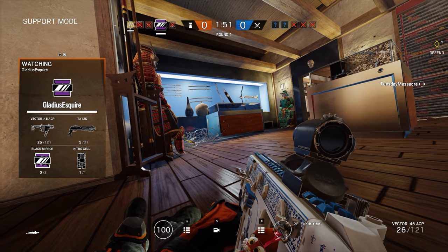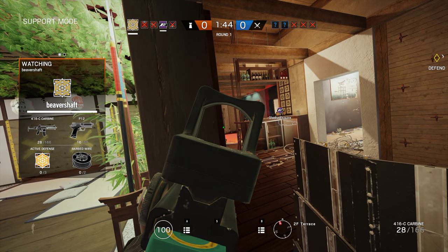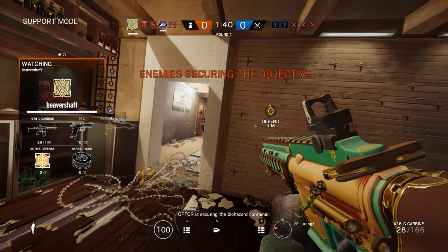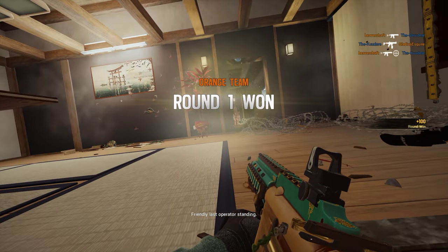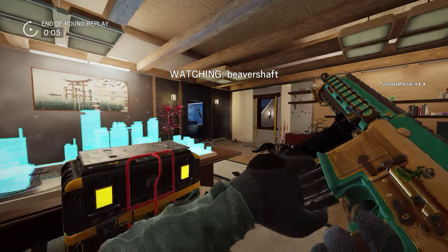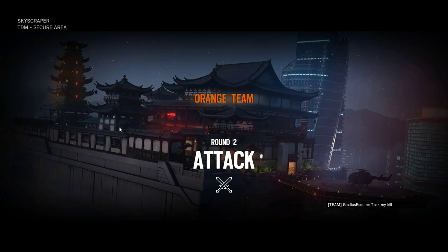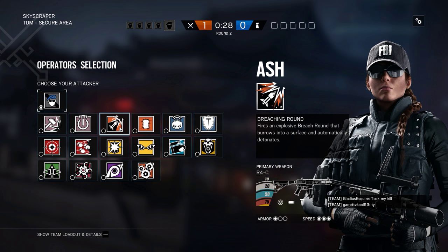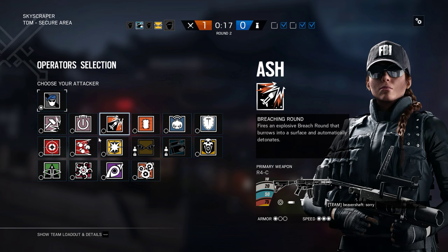I think someone's downstairs underneath Gladius. You have entered an enemy controlled area — leave now. Off-board is secure for biohazard. Stop the hostiles from securing the container. Friendly last operator standing. Nice, great clutch! Good job everyone.